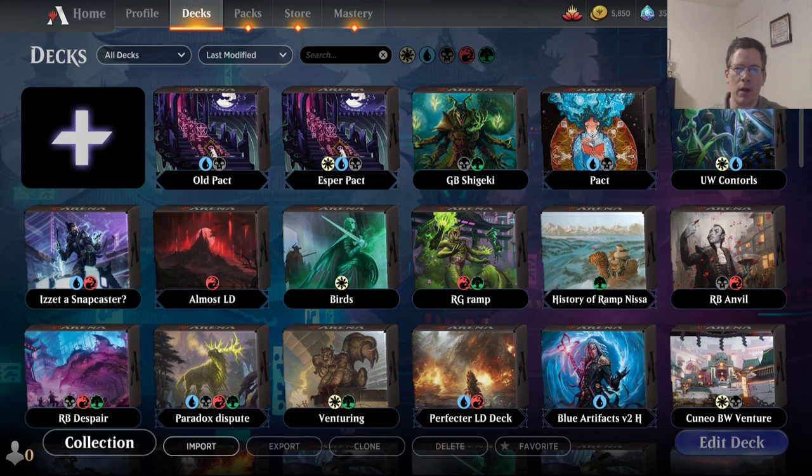And then also there was another team of three players who I think all played identical Esper Pact lists. There might have been slight discrepancies — it's really hard to compare the different Pact lists because there are just so many one-ofs in every list. They did not do great. They went 4-8 and went 0-5 in Phoenix. So I thought it'd be good to look at how their deck was constructed versus mine and maybe figure out why they didn't do as well against Phoenix.